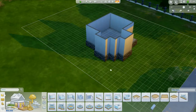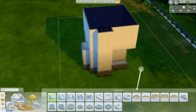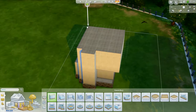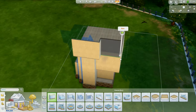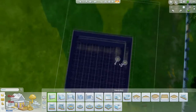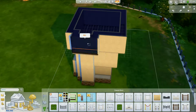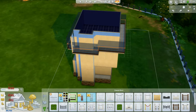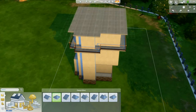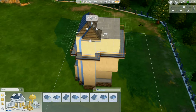I got the inspiration from a picture I saw on Pinterest. I was just looking at steampunk stuff because I'm obsessed. I got a lot of inspiration from the picture for the front of the house, and then for all the other parts of the house it just kind of happened — I did what made sense to me.